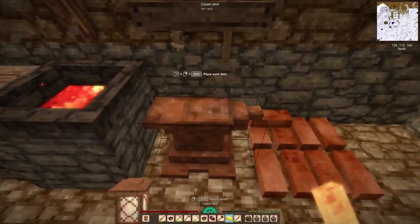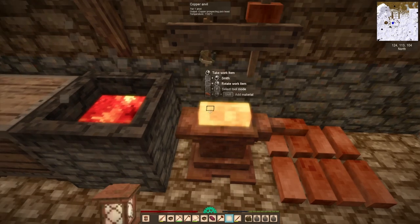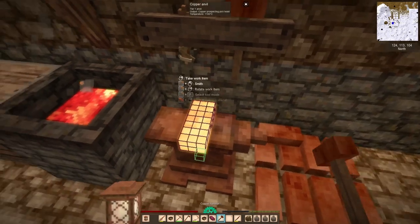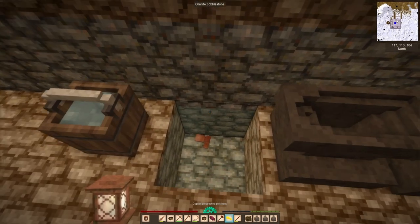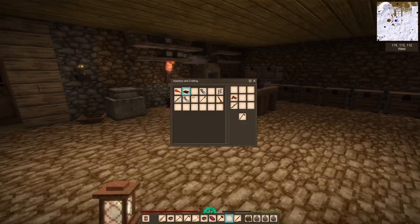I saw a few comments like, 'I tried putting it on a shelf or a tool rack above a pit kiln,' and I don't think that worked any better. I could understand that not working, but if they were going to implement better drying mechanics, they'd let you put it over a fire and smoke dry it or something like that. I'm not sure if that's how it works in real life, but I imagine it works something like that.